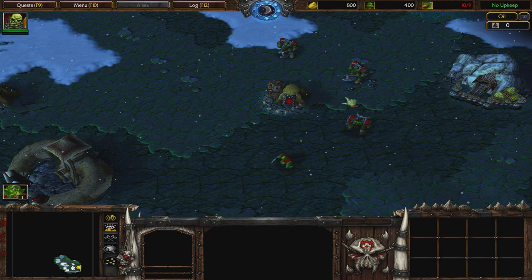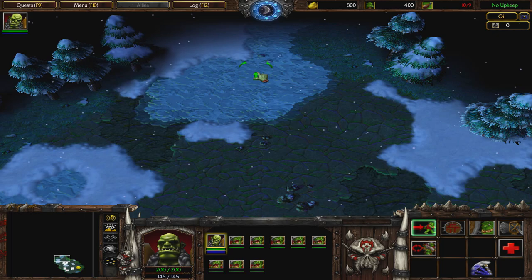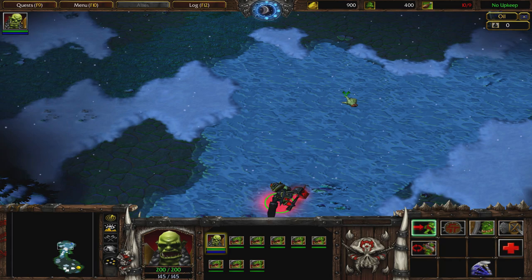Welcome back to the Warcraft 2 Remake and welcome to the next mission for the Orcs, the Raid at Hillsbrad. This time we're going to have to save Sul'jin and his trolls from the humans and the elves, so we can make an alliance with them, which is very important because they build ships and we need ships.